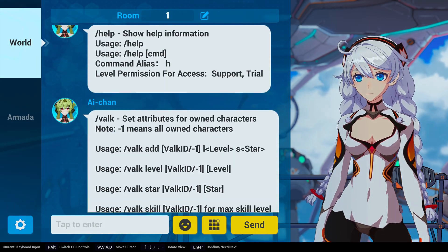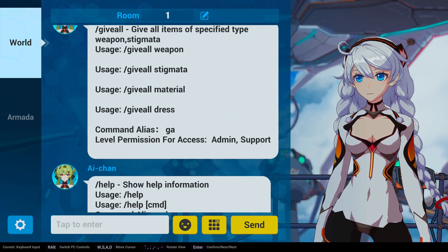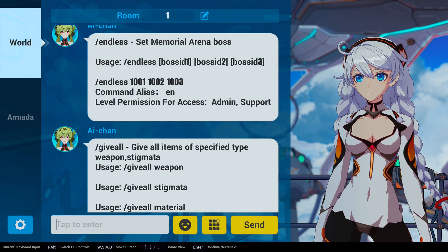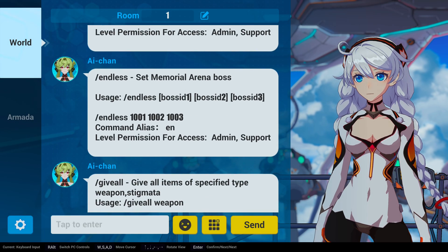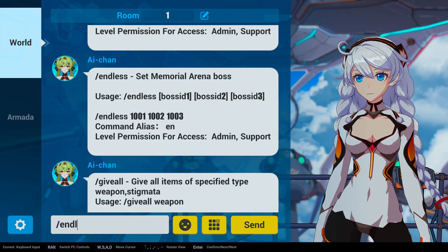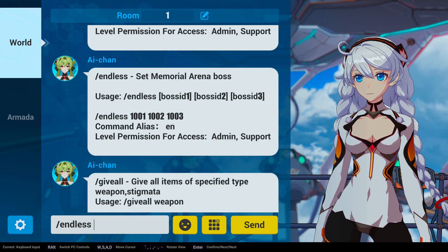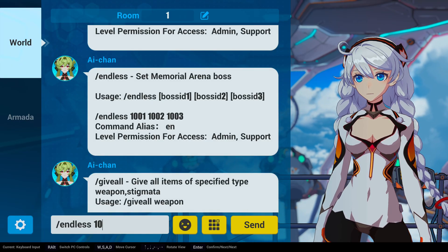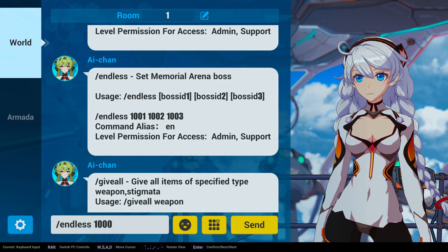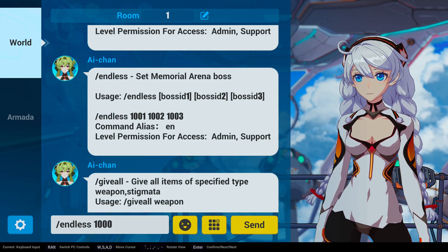Once that's done you can do the same for the outfits. I wouldn't recommend that you max out the stars, the skills, or even the stigmata and weapons, because then the game might end up being too easy. Instead, we're going to set up custom bosses for the Memorial Arena. The first digit is the ID of the monster — for the fox one it's 10. The next two digits are always zeros, and the last digit is the difficulty, which goes from 1 to 5, with 5 being the hardest.